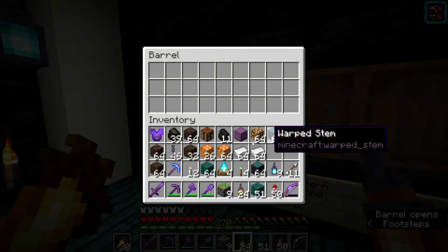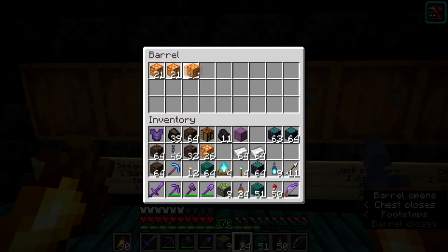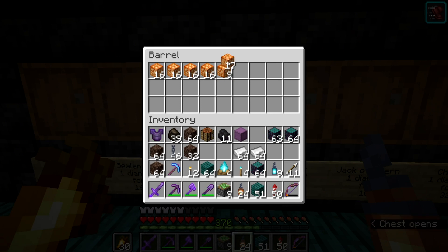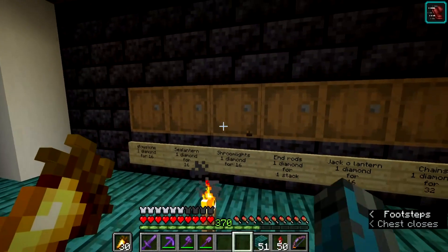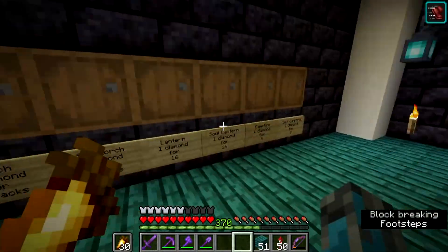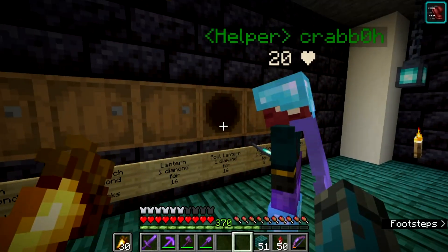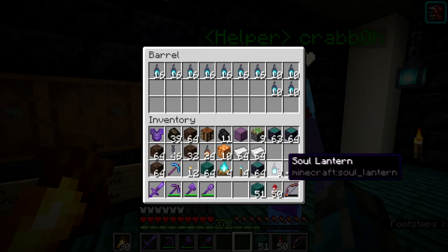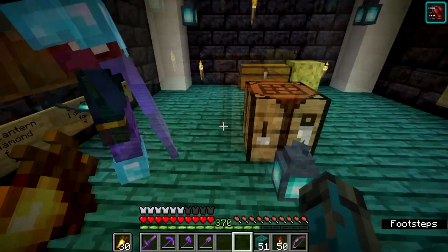I did bring a stack of glowstone. We're doing glowstone for one diamond for 16 — that's fair. Shroom lights are also one diamond for 16, so we can fill this up with some. Those shroom lights are from our tree farm. I'm going to AFK that overnight to get loads. Same with the wood, so we can make loads of campfires, and sticks for torches and lanterns — there's literally so much we need stick-wise.